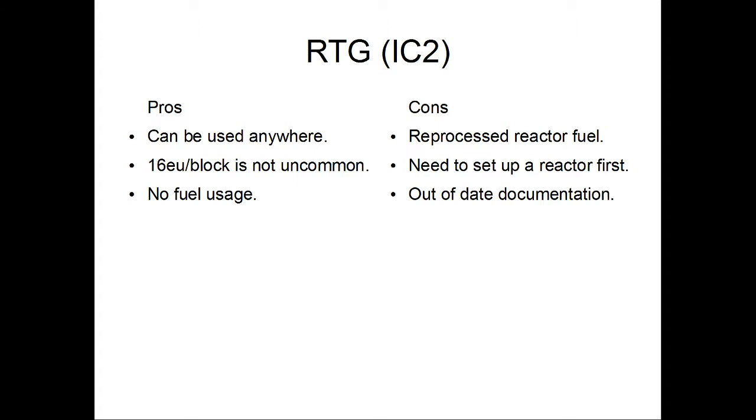One thing I did not cover in the previous part was the RTG from IC2. This is very much a new addition. Pros: usable anywhere, and getting enough fuel for it — 16 EU per block — is very doable. Once you have the fuel, there is no fuel usage, so from a calculation standpoint it is simply outputting 16 EU per tick.